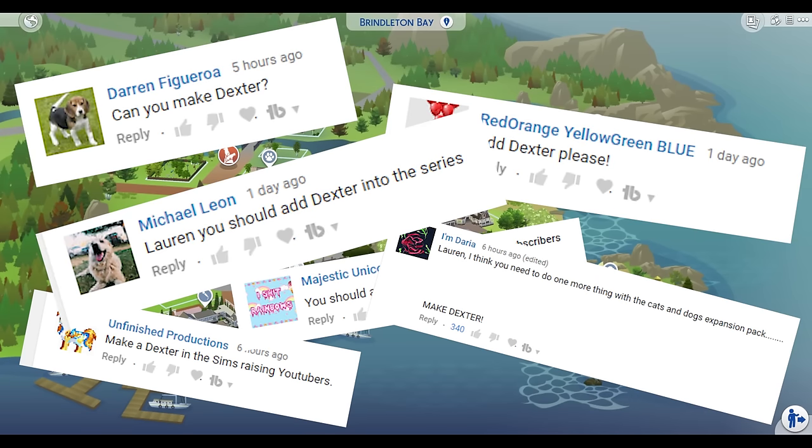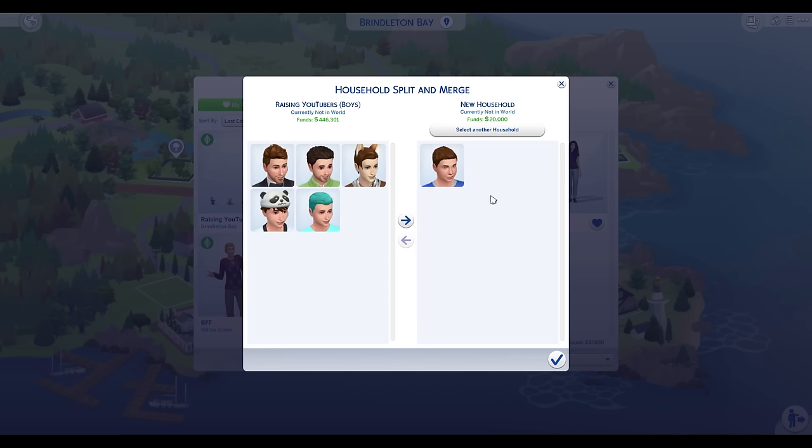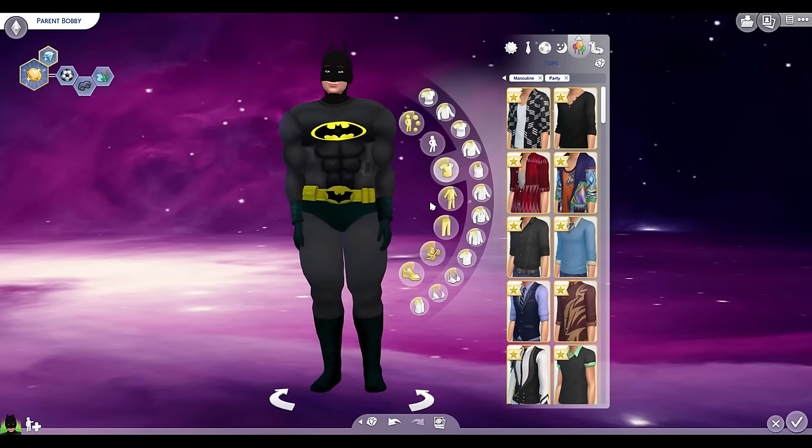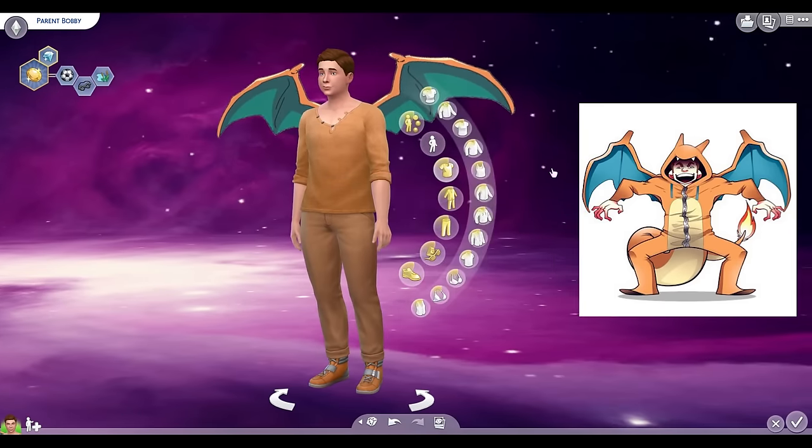A lot of you were really upset that I did not make Dexter, which is my dog in real life, and I'm kind of upset I didn't either. But instead of adding him to my actual YouTube household — it's just going to be too much chaos with too many animals — I'm going to bring back Bobby and have him have Dexter in a plot near my plot's house. So maybe I'll move him into this little house. I'm also going to switch Bobby's party outfit from Batman this season into his avatar, thanks to Stutter Guys Wing Edition.